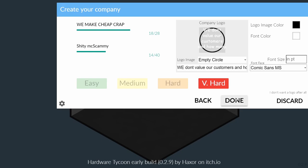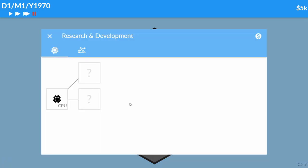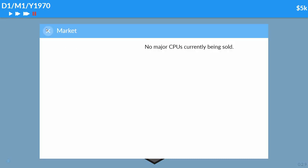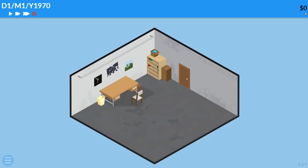Last but not least, we are going to choose Very Hard as our difficulty, because I am a very hard guy. Done, okay let's go. Actually, let me adjust that — okay, let's make our first CPU and see if we can find the logo anywhere.